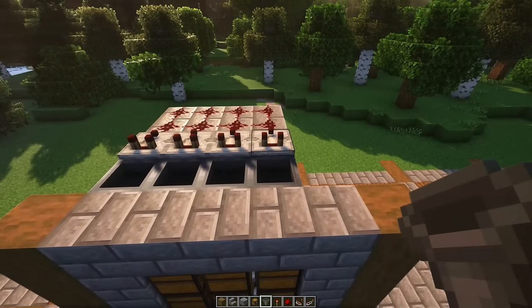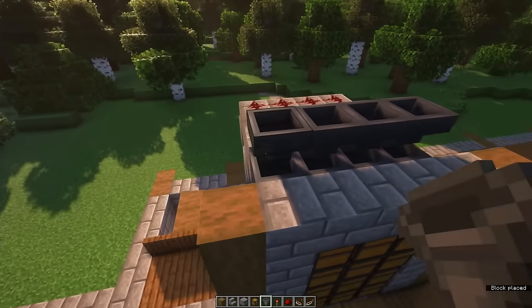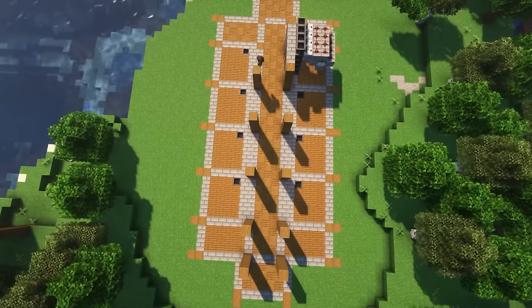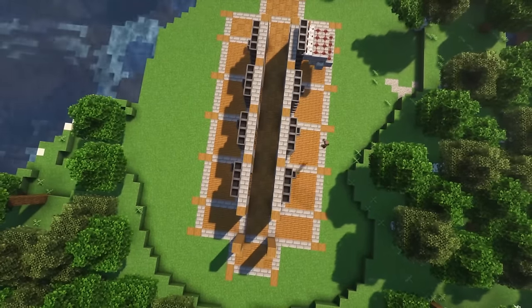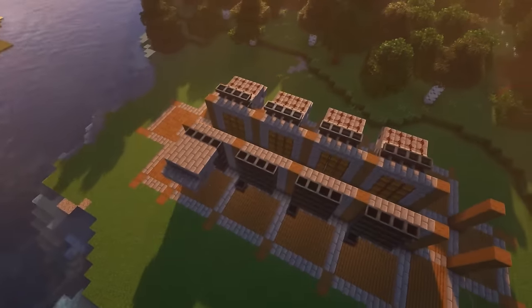Once you've done that, grab an extra hopper which faces into this top comparator. After you've done this for one of these boxes, you want to do this for all the other boxes as well — so that's eight times four, meaning in total you can sort out 32 items.